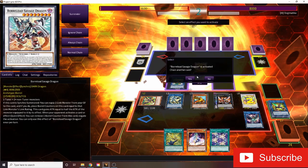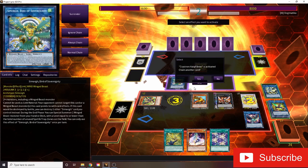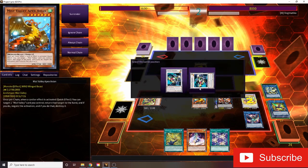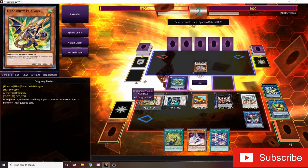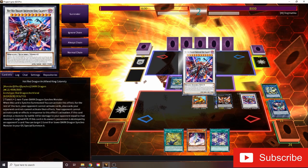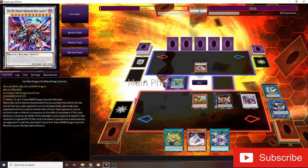And then start chaining — we want to chain another card here. We're activating Halqa to be able to summon Formula Synchron from our extra deck. And then when that's summoned, we can Synchro immediately with it. Summon our Hot Red Dragon Archfiend — the King Calamity. Use his effect, and then basically at this point the opponent is pretty much screwed. They can't really do anything.